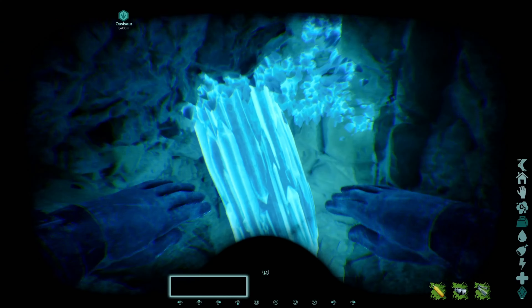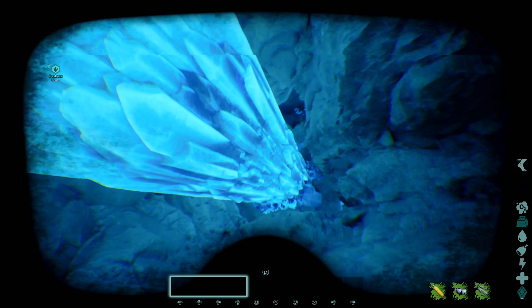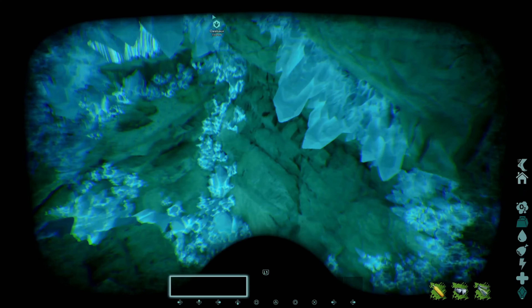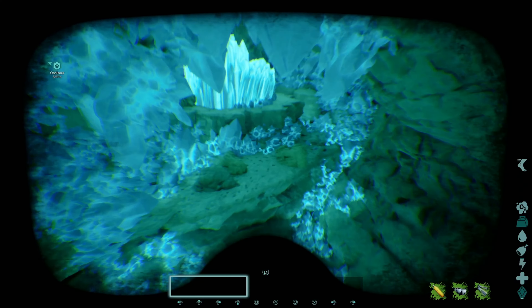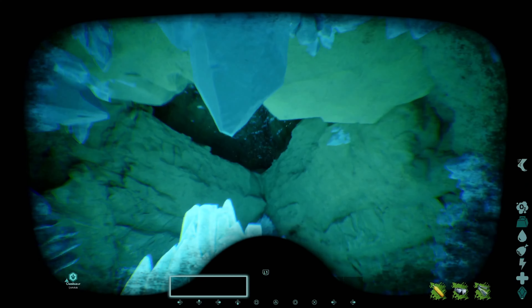You swim in, you find this huge crystal, you swim straight down. You find this second huge crystal, you swim straight down. You may be able to get a creature through there — something small and skinny like a Raptor or something like that. I'm not 100% sure. I tried it with a Thyla and it did not work.